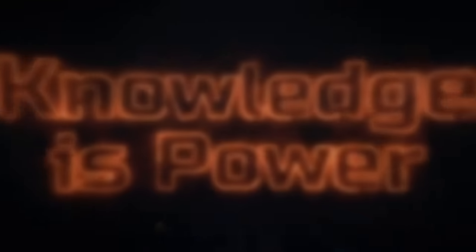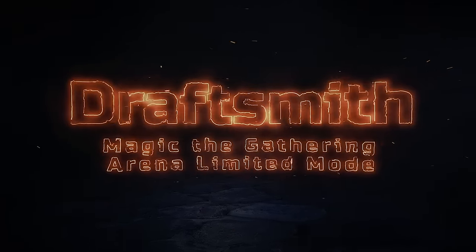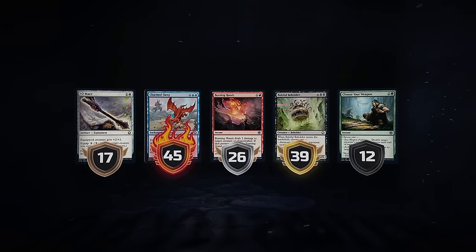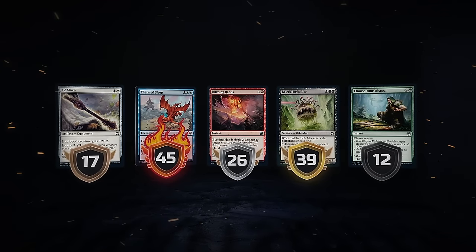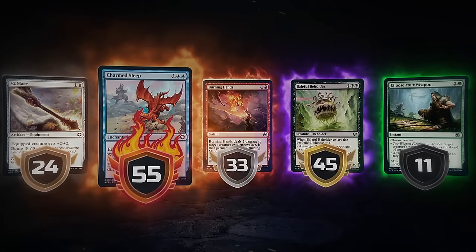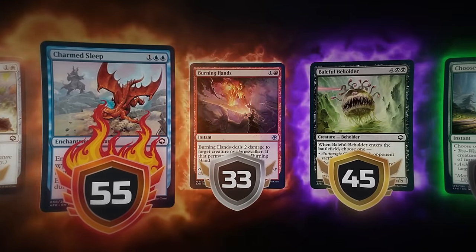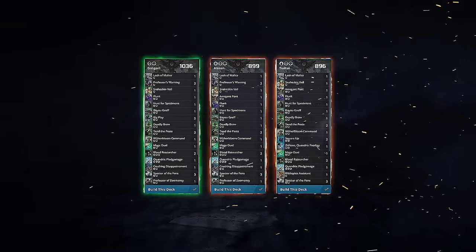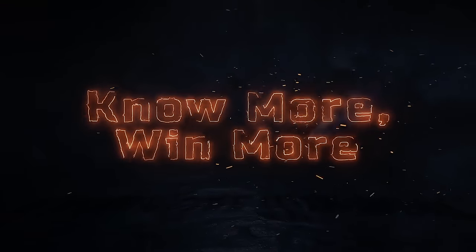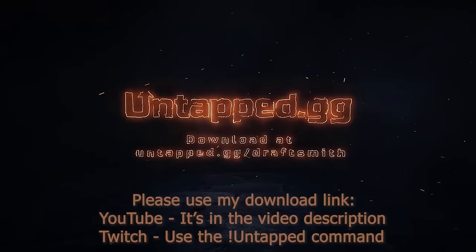Brought to you by Draftsmith — your new secret weapon for Magic: The Gathering Arena limited mode. Draftsmith helps you pick the perfect card every time by providing in-depth ratings for each card. These ratings adapt based on the cards you've already chosen, making sure you stay one step ahead of the competition. After the draft, Draftsmith recommends the optimal deck. Download Draftsmith today from untap.gg.